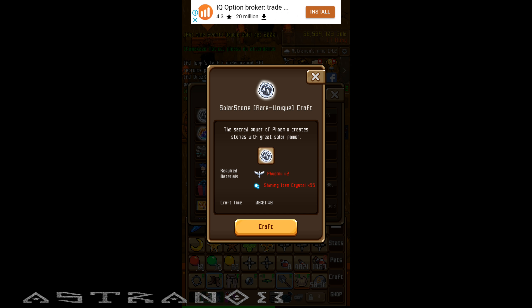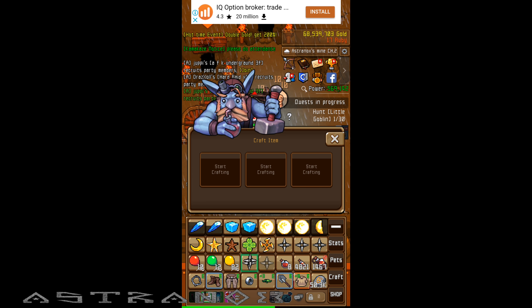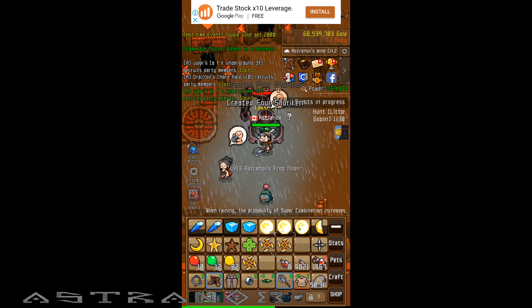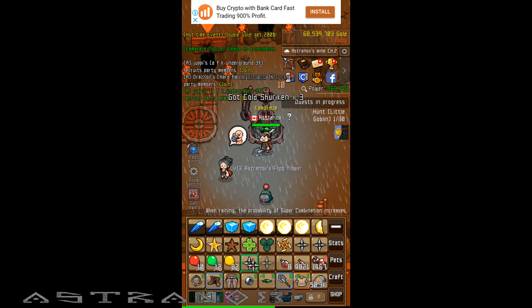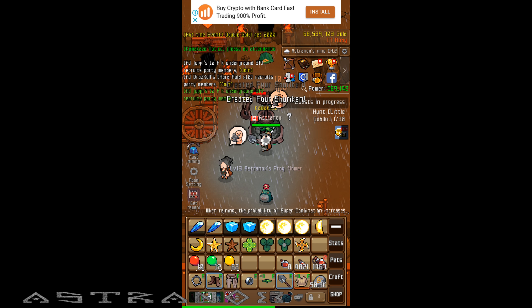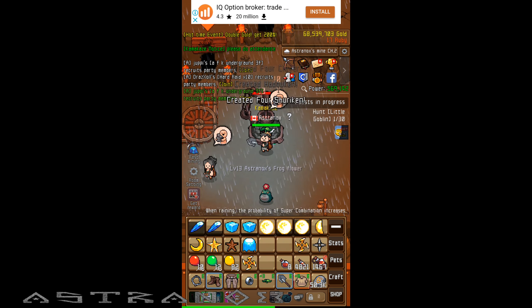But then you can just come here and use two phoenixes and some shining item crystal and just make it. I'm just gonna craft it — you need the dragon emblem. What is a dragon emblem? So yeah guys, I was farming HP plus potions overnight and selling them in the auction, just doing the stone dungeon until I got 50,000.